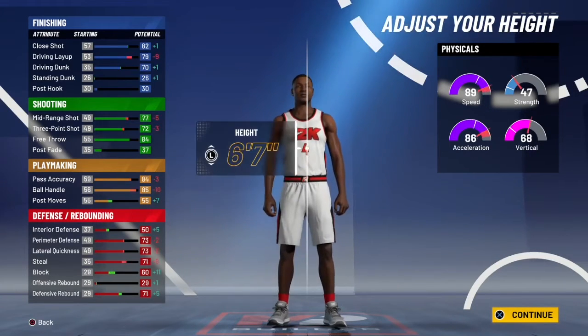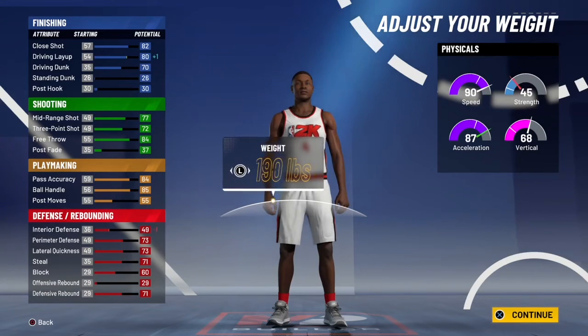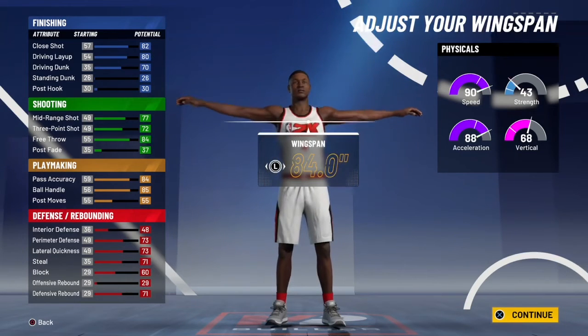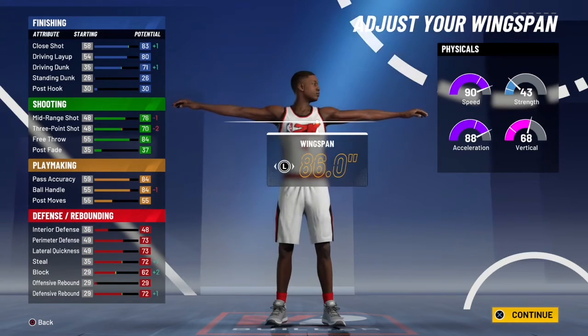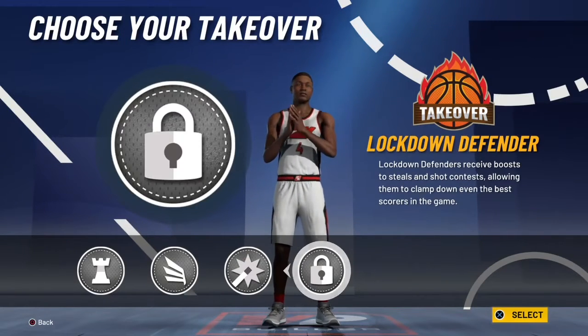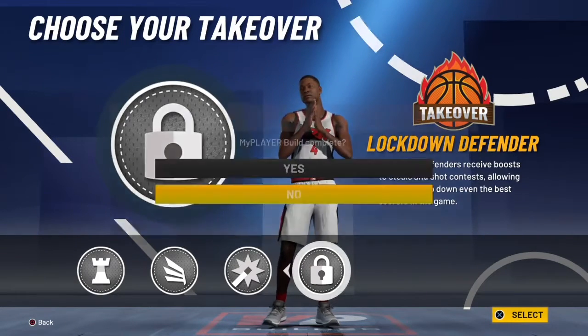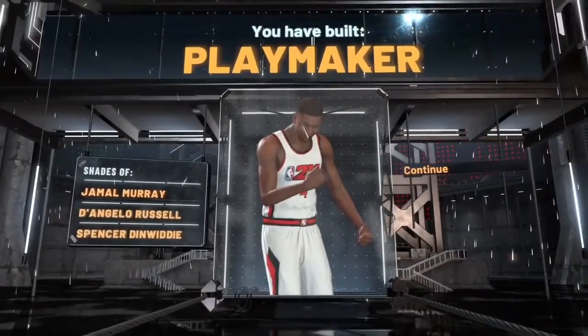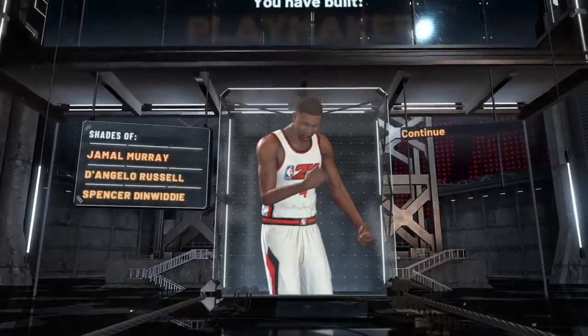Then put the rest of the points all on interior defense so you can play better defense — at 6'7 you get a really good interior defense, which is honestly really good. We're going to go lowest weight so you can be as fast as possible. For wingspan I went two ticks up, but you can even go three ticks up and you'll still be perfectly fine. And that's the lock take for it.